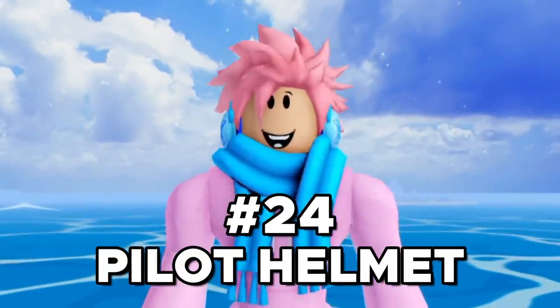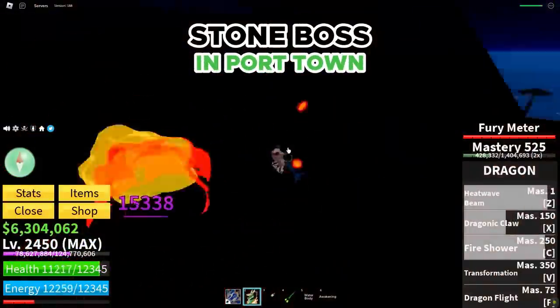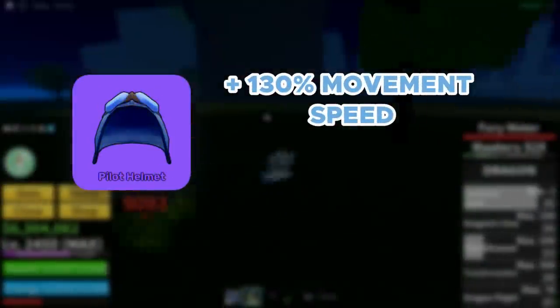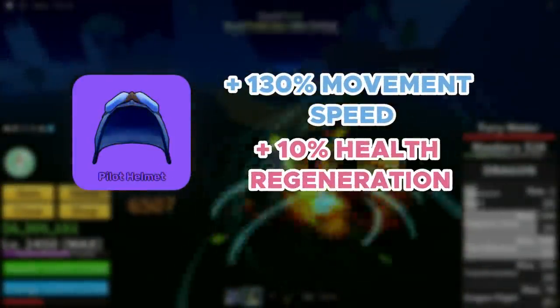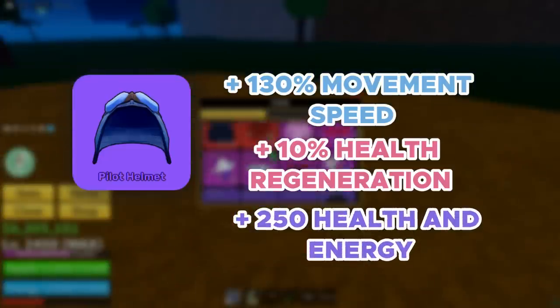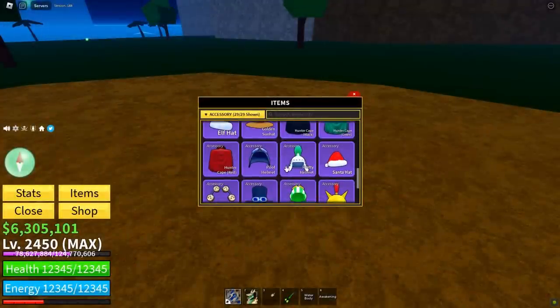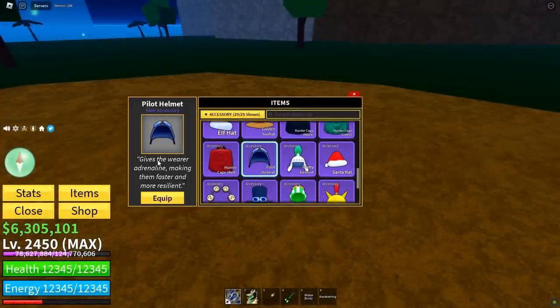Next up, we got the Pilot Helmet. This is a rare accessory and you can get it after defeating the Stone Boss at Port Town in the Third Sea. This accessory gives you a whopping 130% increase in your movement speed, as well as 10% faster health regeneration, and plus 250 health and energy. This accessory is the best speed accessory in the whole game — its main use is just to make you run as fast as the Flash.